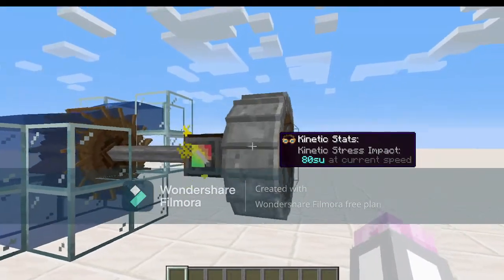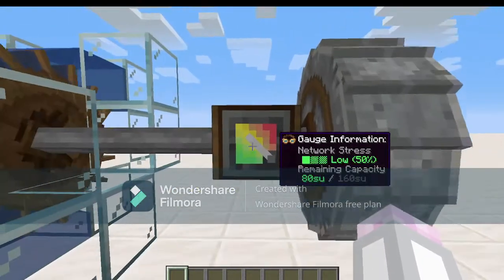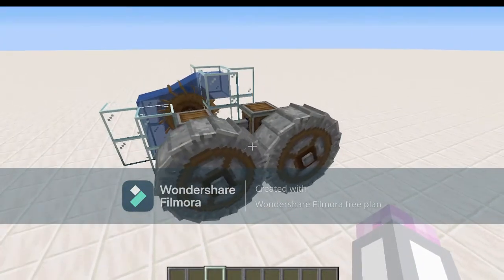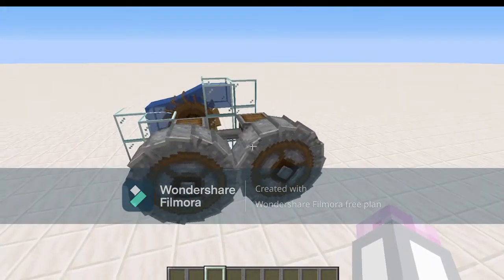But if I attach this crushing wheel, then as you can see it goes up to yellow, because it uses 80 stress units and that's half of everything that this water wheel outputs. Now to use a crushing wheel you need two of them, because otherwise there's nothing to crush the thing you're crushing against.